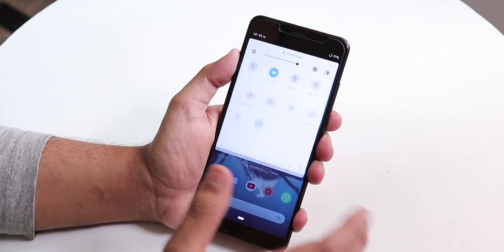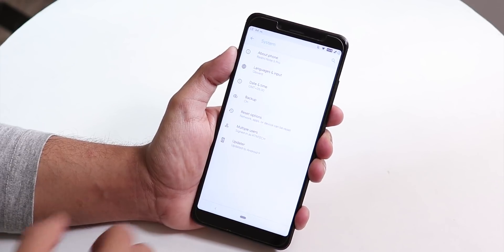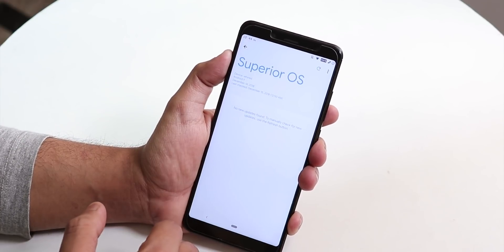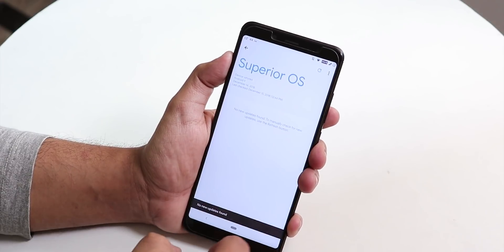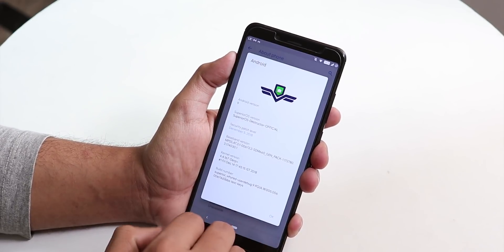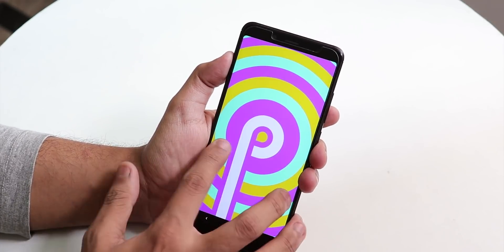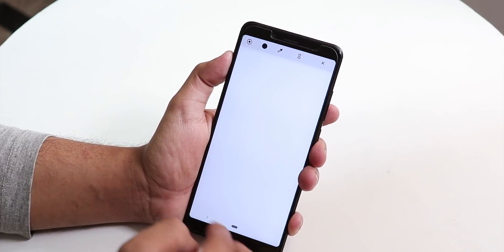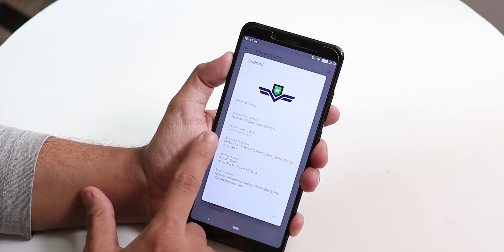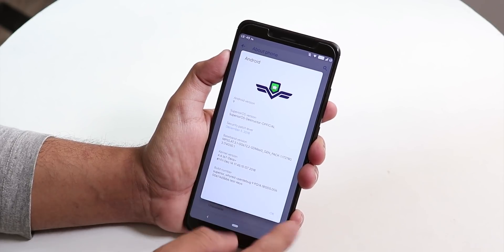Going into settings, you do not get the Camera2 API toggle. Inside the system we have the updater showing Superior OS, so you can check for updates — right now it says no updates found as this is the latest build. Under About, the Android version shows as 9 with the Android Pie easter egg. It says Superior OS Destructor Official, so this is the official build, with a security patch of December 5th 2018.